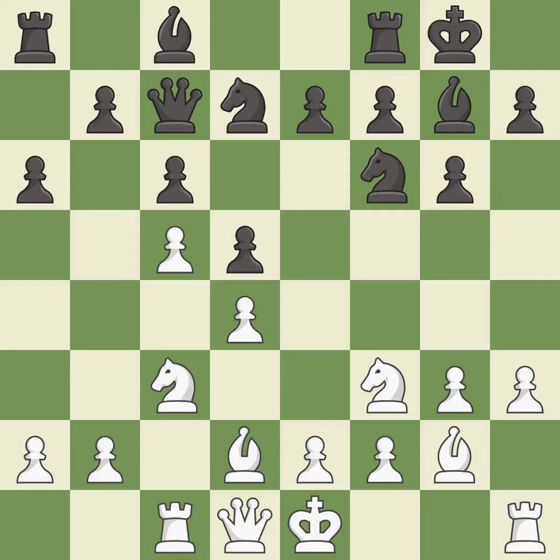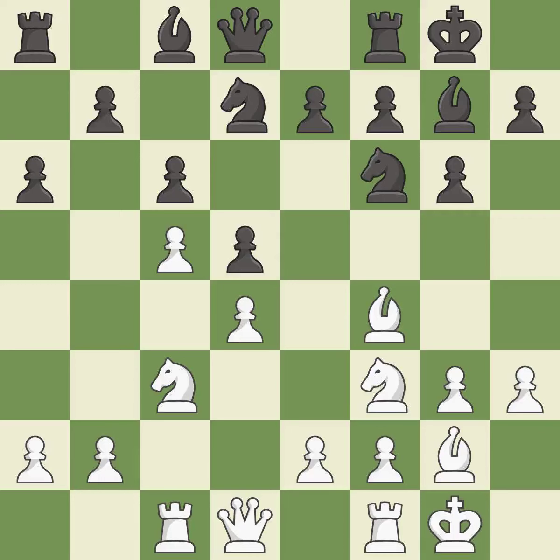Castling kingside tends to be safer because the king is further from the center. This wins time by threatening a queen and forcing it to move away — it is best. This move puts the queen on a safer square. Castling gets the king to a safer square, out of the center of the board, while also developing a rook. Castling to the same side of the board as the opponent avoids some of the attacking associated with opposite side castling.